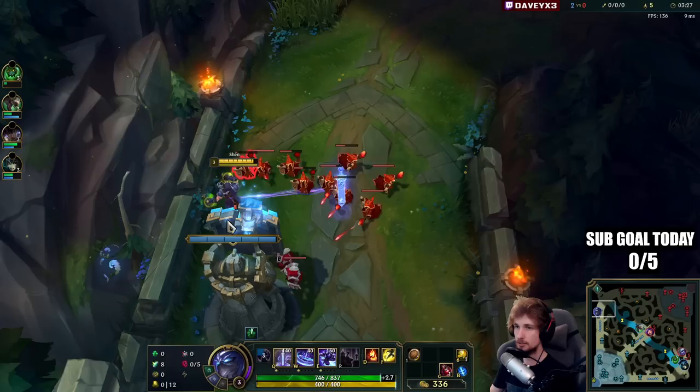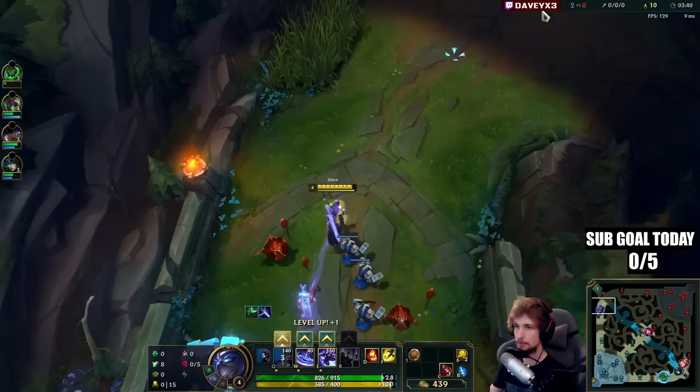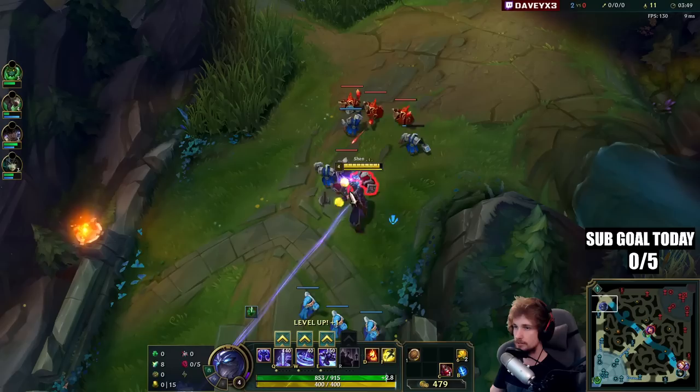Don't be too scared to hit your Q when you play Shen. When you're going for a last hit and you think you're about to get poked, make sure you actually cast your shield. That way you can block the damage — most of the time any person that sees you last hitting will try to poke you, especially a champion like Pantheon.